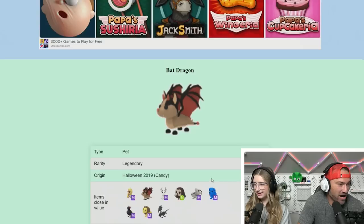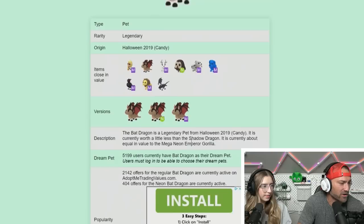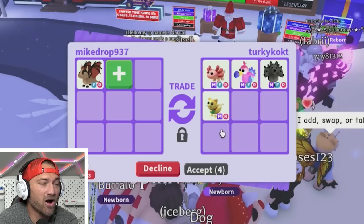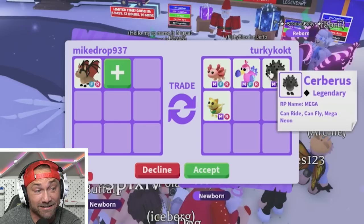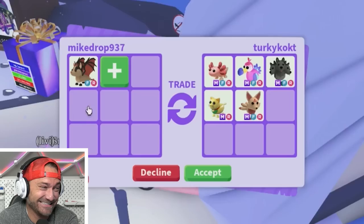What's more valuable — Shadow Dragon or Bat Dragon? Let me double check. I've got an Ice Moth too, that's pretty cool. Looking at values: Bat Dragon is worth about a Neon Owl, and close to a Shadow Dragon in value. Someone has a Mega Dodo and Mega Mana Kai Echo — that's actually good, but for a Bat Dragon I don't think I should do it.